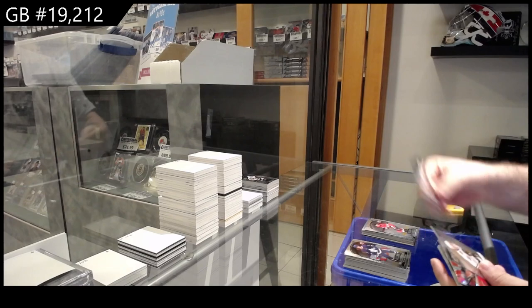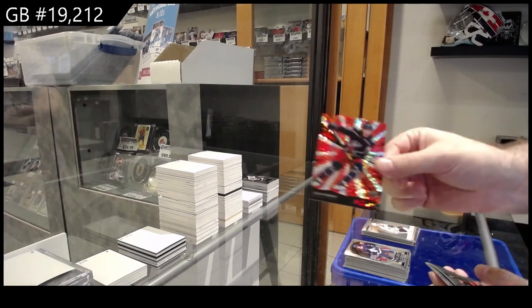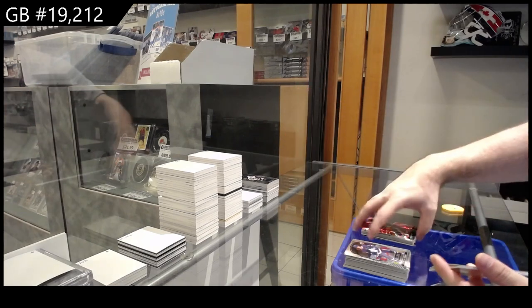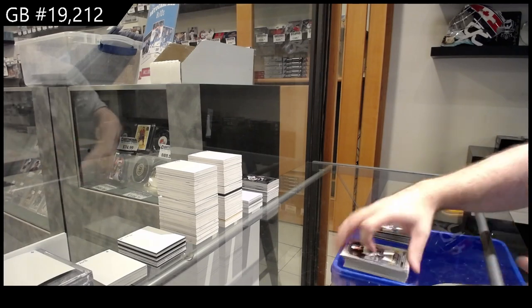Rookie of Volardy for LA, diagnostics of De Brinket for the Hawks, red rainbow for the Blue Jackets of Thurkoff, short print of Hawk and Paw for the Ducks, and a rookie of Evans for Montreal.